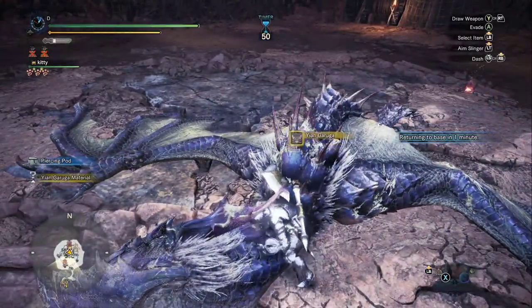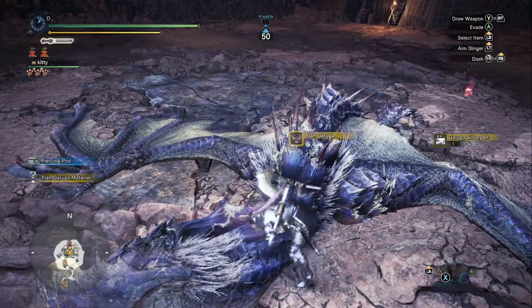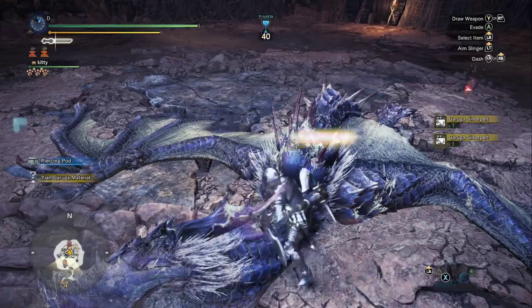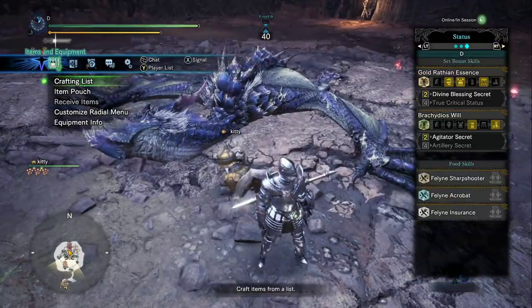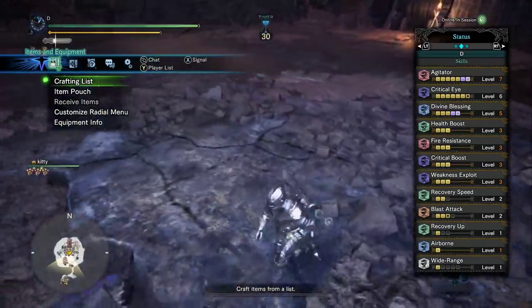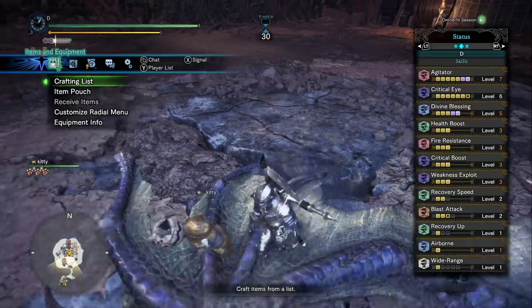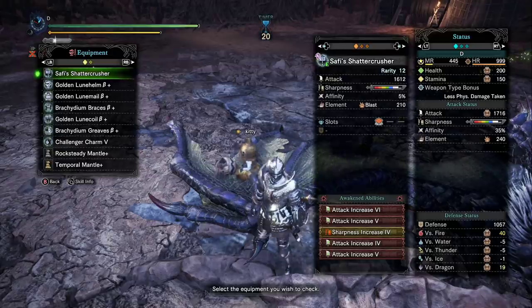Aim for the head. The flinch free is going to help you in multiplayer. You've got one level of wide range, which you can use to heal your teammates of maybe poison or something useful. You can actually fit all the wide range you need on the build. But if you're going to do a wide range build with the hammer, I actually have an even better build where you bring free meal secret — you use a Saffajiva hammer and put the Tigrix skill onto it by giving up one level of your attack upgrade awakened ability. Then you can get free meal secret, all your wide range, and plenty of damage.